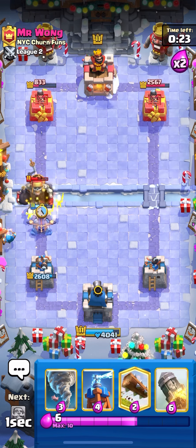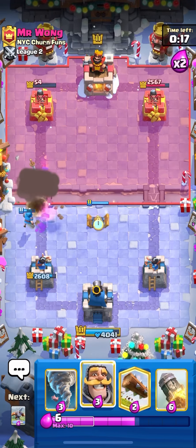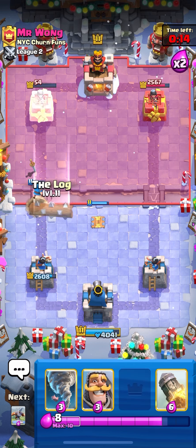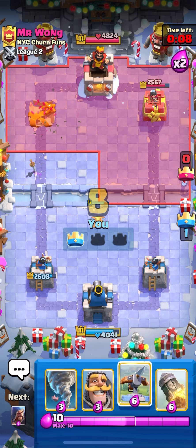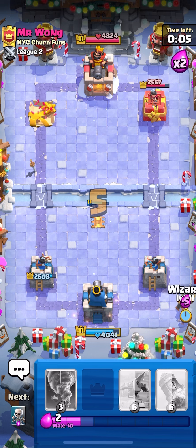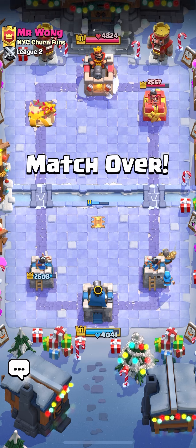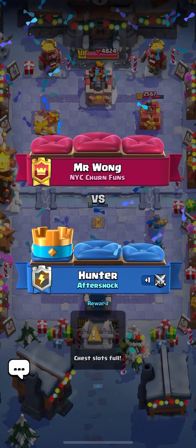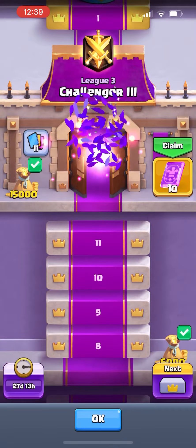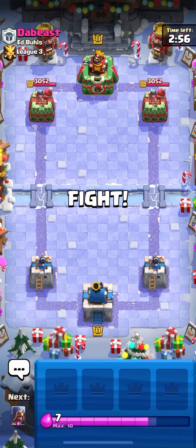Just gonna go for an X-Bow at the bridge now. We know he doesn't have Giant Skeleton in cycle. I think we win this — Wizard's gonna get on Zappies as well. Two-shot Zappies, that's so good. Double Wizard on the board. Going to go Skeletons to make sure this takes tower. Okay, we don't take tower somehow. Yeah, he's just gonna give up. Really, really good matchup I'd say, just because of the Wizard and how much value it gets. He also didn't have a spell to take it out, so it just fried the Royal Hogs, fried the Zappies, fried the Giant Skeletons. Honestly got a lot of value.